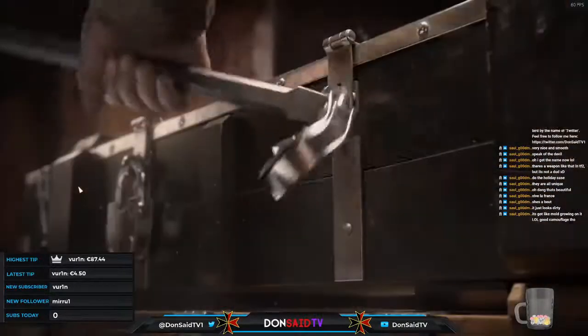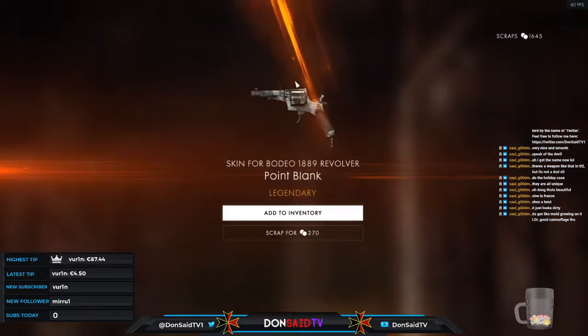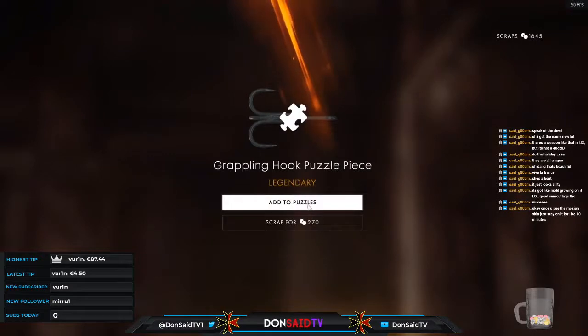Three, two, one — there she is. Maybe if you stare at an image long enough it takes that into account when choosing your skin. I like it a lot — it does look like some sort of marble countertop, those are the vibes I get. Add to inventory, and a grappling hook piece too. I think there's a very rare chance of unlocking a weapon completely, but don't take my word for it.